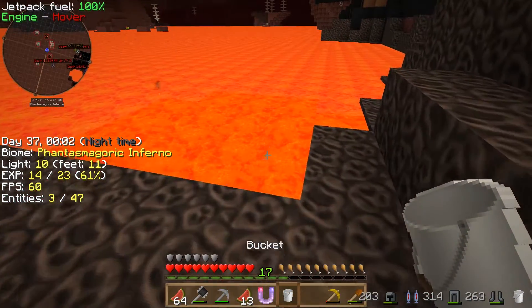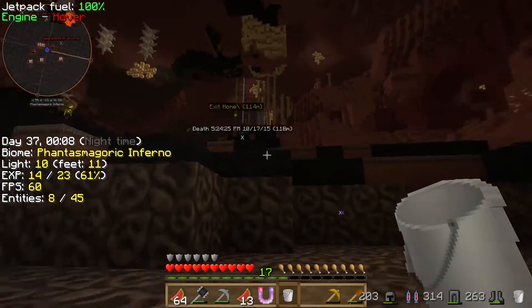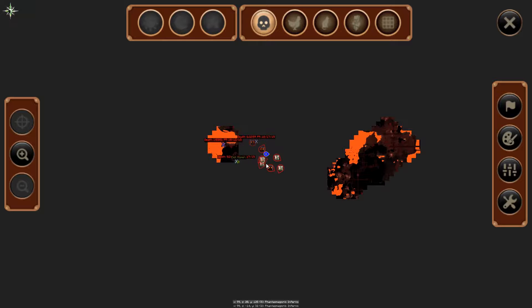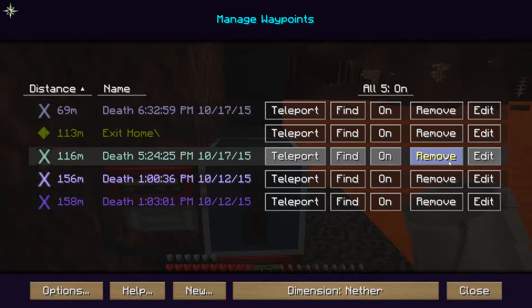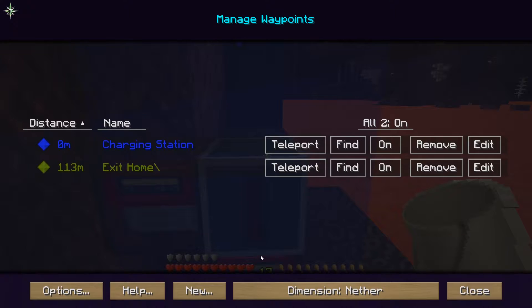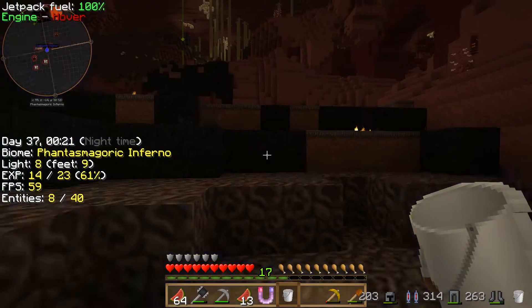Let's throw in that lava if we can. Since we're full up, I don't think we have any blazes right near here. Let's set up a waypoint here just in case. Alright, let's delete these old ones and then new charge station — charging station. Saved. Awesome. Let's get out of there. Perfect.